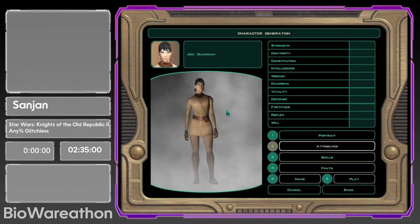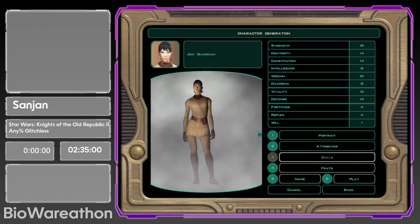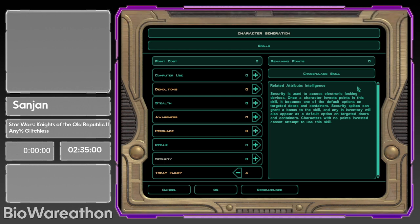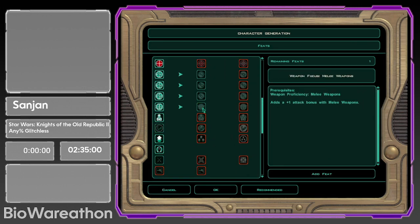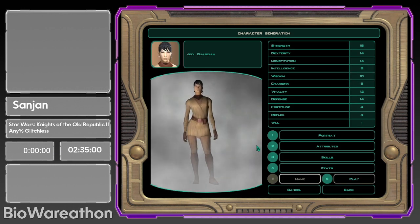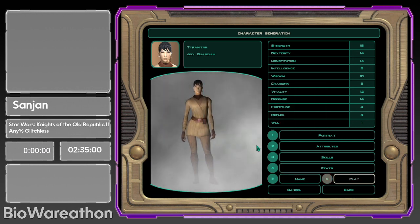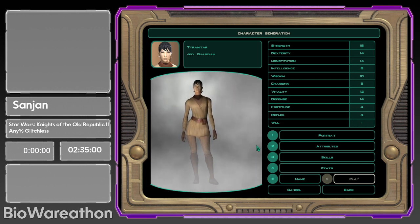I always pick this lady because she's cute. Going with 18 Strength, 14 Dexterity, 14 Constitution, 10 Wisdom — a standard DPS gamer build. We just pick recommended for skills because we actually don't need any points in Persuade — Force Effect and Dominate Mind do the trick in this run. We're gonna pick Weapon Focus: Melee Weapons because we'll be spending a bit of the game with swords. I'm gonna pick a random name — I love Pokémon, so Tyranitar, because Tyranitar's my favorite Pokémon. Time starts when we press Play. Without further ado, let's go.